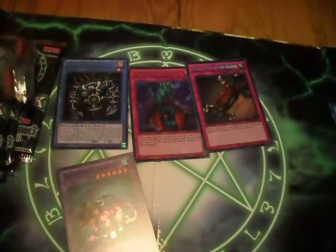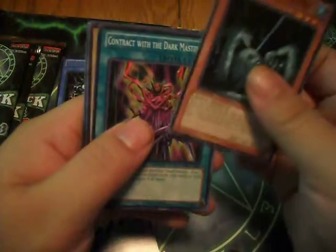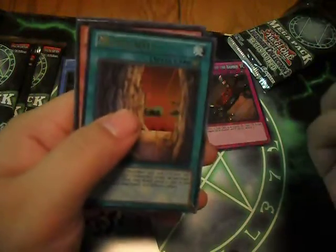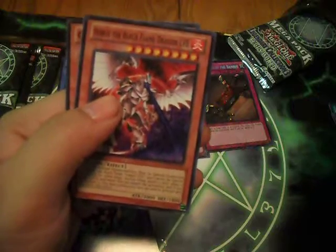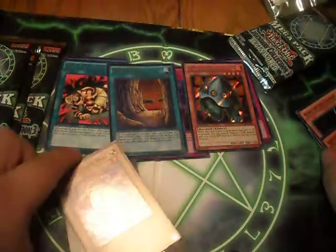One pack done, let's see what else we get. King of the Swamp, Contract with the Dark Master, Alpha the Magnet Warrior, Dark Snake Syndrome — nice. Macro — ultra, that looks pretty sick. Secret rare UFO Turtle, Mystic Shine Ball — super. What the heck — Horus the Black Flame Dragon Level 8 and Command Knight — ultra, secret, super. So far so good.